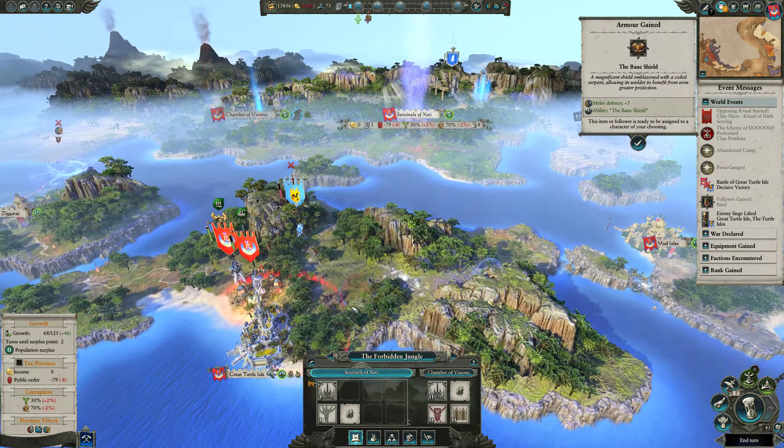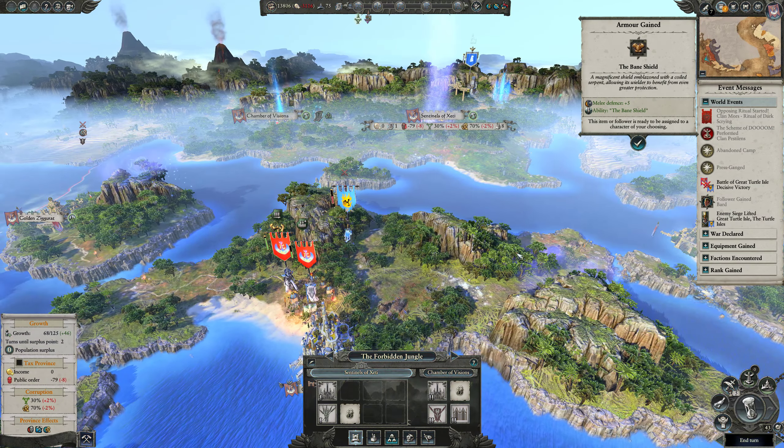It's our capitals — our capital buildings are giving us the waypoints. Let's just end the turn.